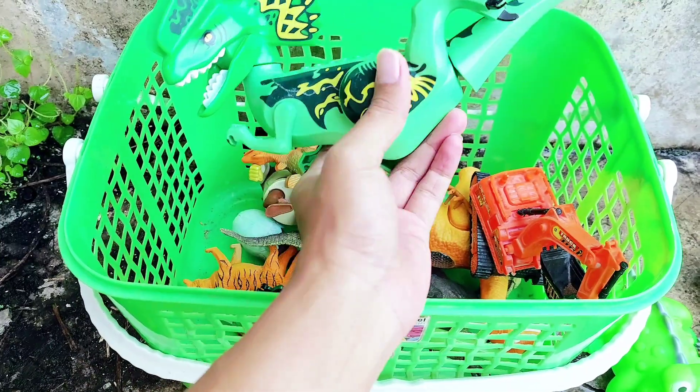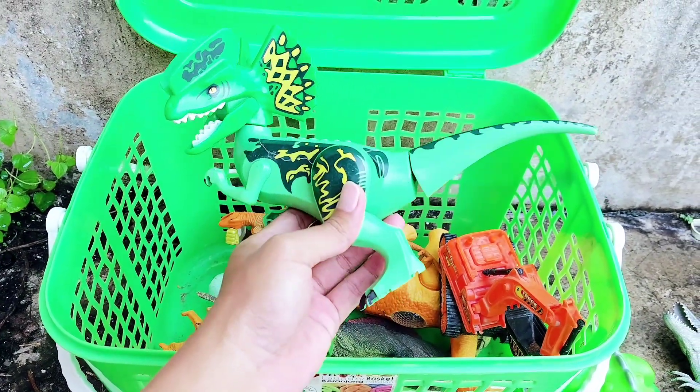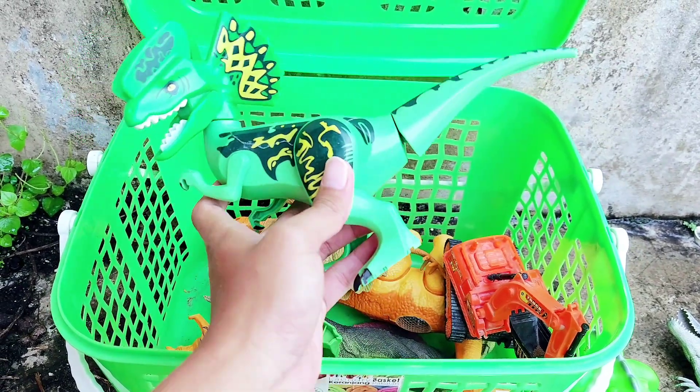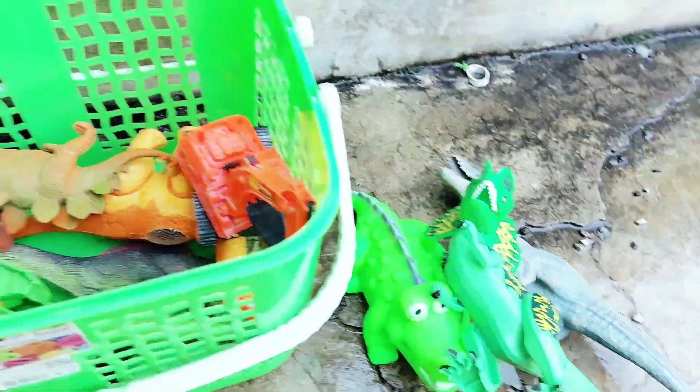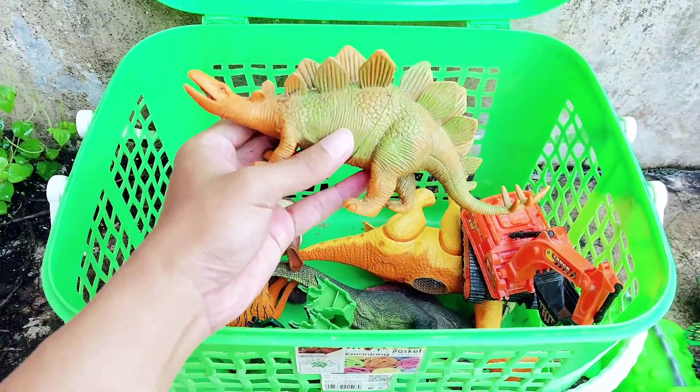Dilophosaurus! Look, this is a Lego of Dilophosaurus. All right friends, the dominant color is green. This is Lego of Dilophosaurus. It has many teeth — the color of the teeth is white.